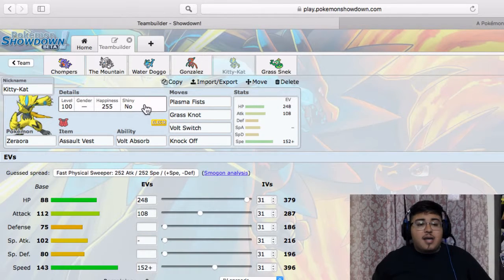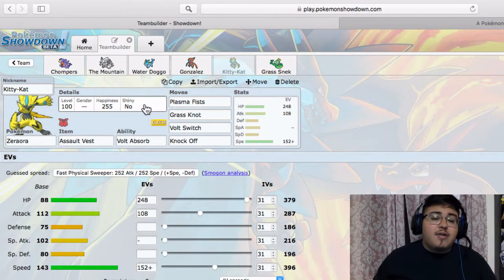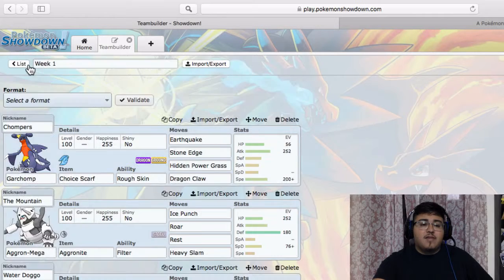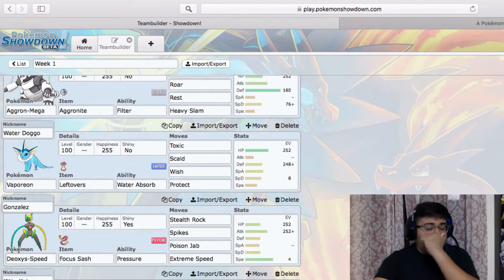Next we got kitty cat — Zeraora — with Assault Vest and Volt Absorb. This thing can completely wall Tapu Koko. With Assault Vest, Dazzling Gleam is like a four-hit KO. Plasma Fist will be about a three-hit KO. If he switches out, I can Volt Switch. Grass Knot is for Gastrodon. Knock Off is just for the switch — after he figures out Tapu Koko can't break through this, he's gonna want to switch, so I'll Knock Off whatever comes in.